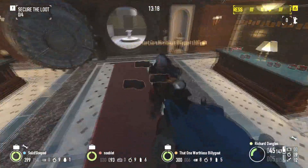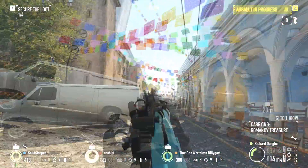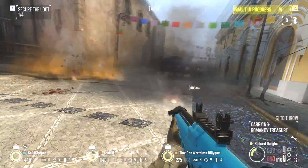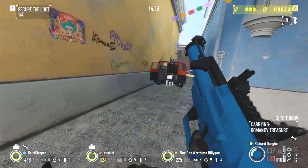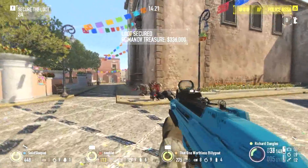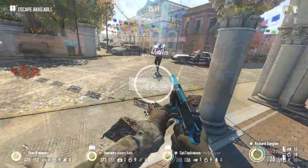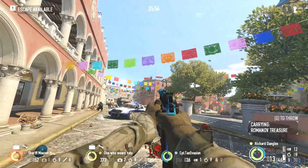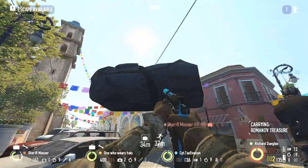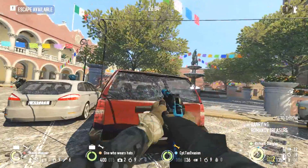Playing the heist either loud or stealth presents a unique set of challenges. However, there is one thing worth mentioning about going loud, and that is the sheer amount of SWAT Van turrets even on Mayhem and Overkill. By my count, there are four SWAT Van turrets that deploy during the heist — two near the escapes, one near the main entrance, and one in the side alleyway. This, in addition to the snipers that post up on the rooftops, makes securing loot and grabbing drill parts an absolute nightmare. If you do plan on going loud, either be ready to tank their damage or bring weapons to efficiently eliminate them. Otherwise, your team may have trouble securing all the loot even with the loot zipline asset.